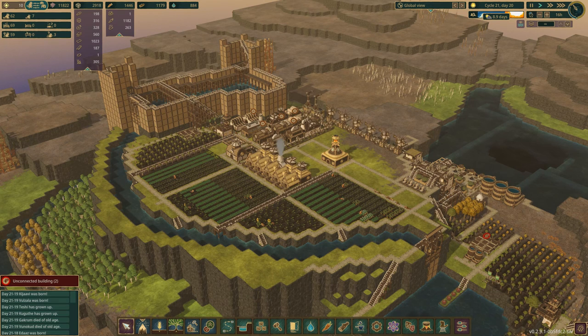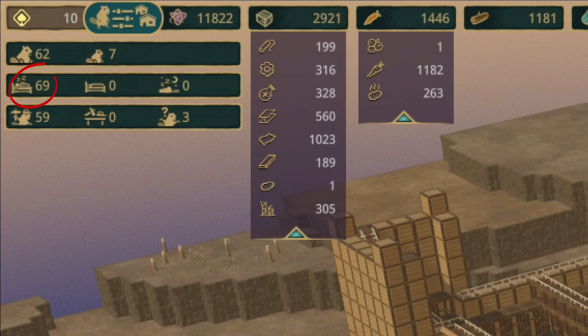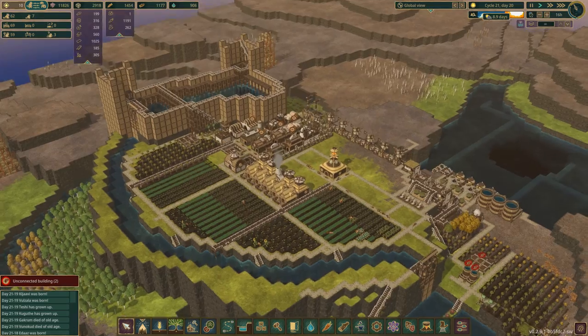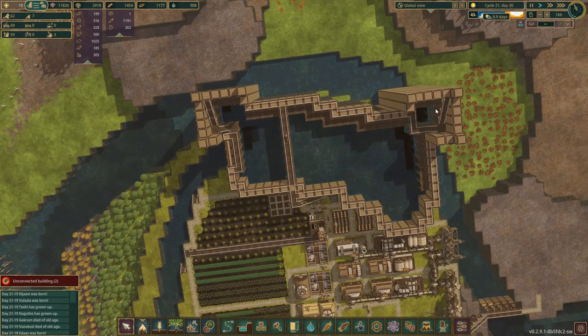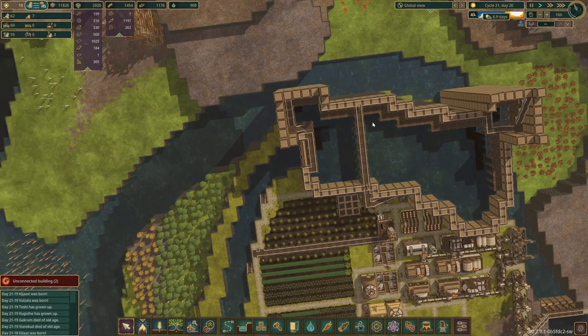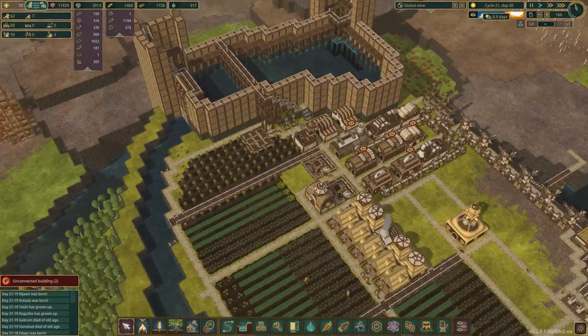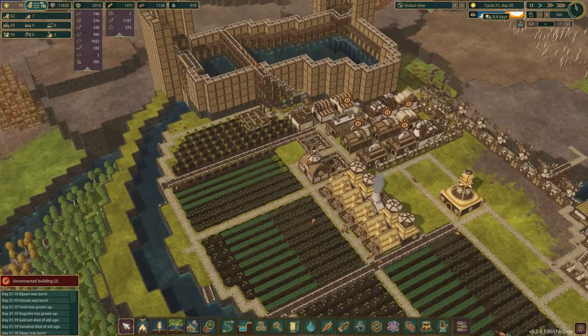Welcome back to Beaver Castle! We've got 69 beavers - great start to the episode. The good news ends there though. In the last episode we built these two towers, but this one's in the wrong place. It needs to move over one, so I've got to knock it down and move it. Why do I do this to myself?